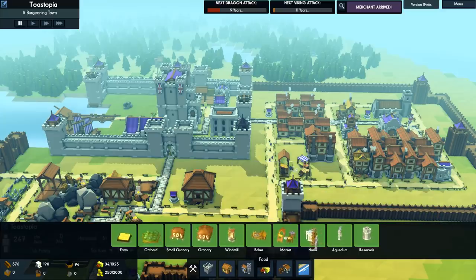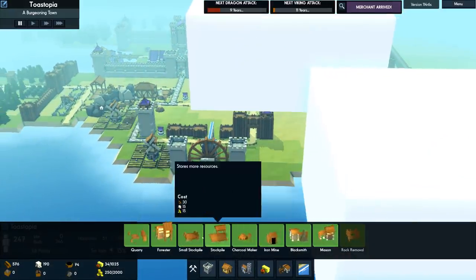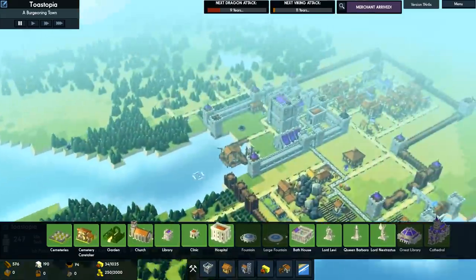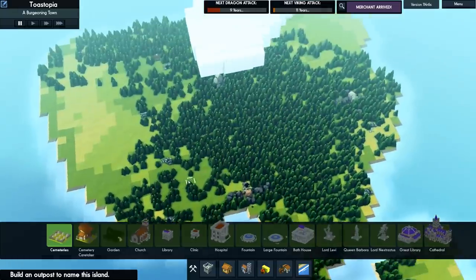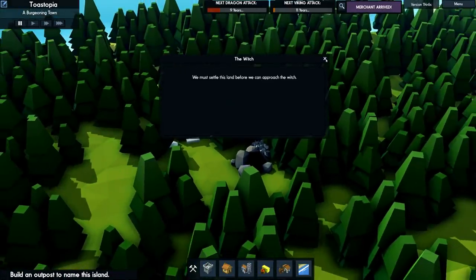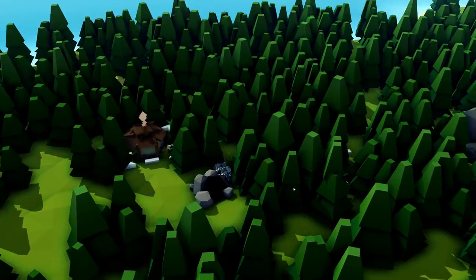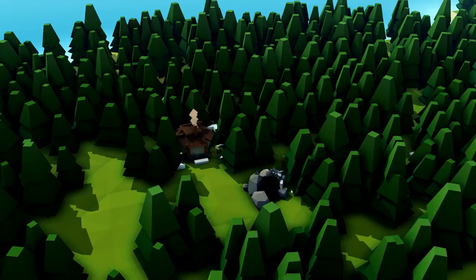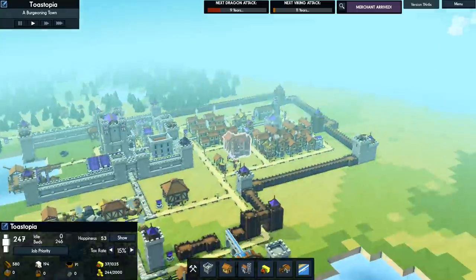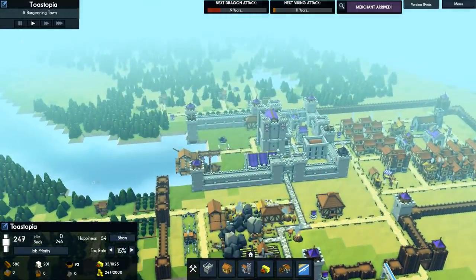Some of you guys want to see Home Wars. We also have stone bridges, which are pretty cool. There's also witches and wolves and stuff like that — I think we have a witch on Australia. That's the witch's hut. We must settle this land before we can approach the witch. And then here are the wolves, which are kind of like an AI threat. But from what I understand, they're working on rival kingdoms, which is an idea we proposed a long time ago.